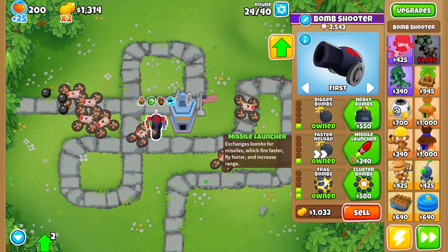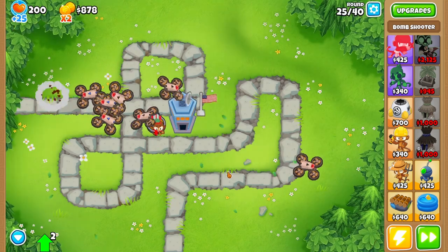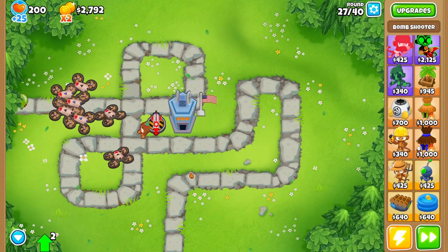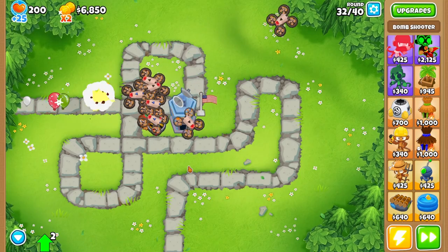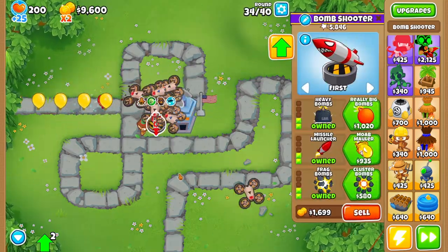Everything's looking good. Let's do missile launcher and heavy bombs, since we got two upgrades in the other path. Now we have a 2-2-2 Bomb Shooter. I bet this is going to last us for quite a while. Let's see if it can last to the MOAB — I think it can, to be honest.